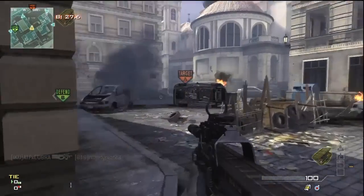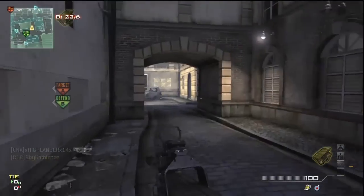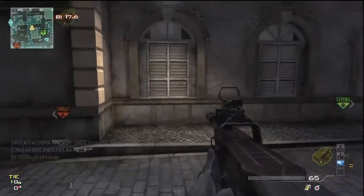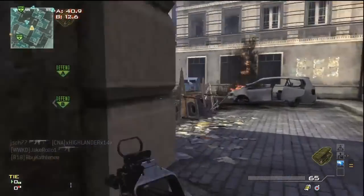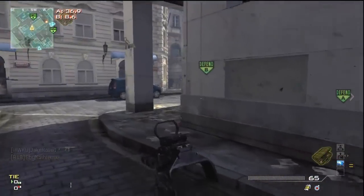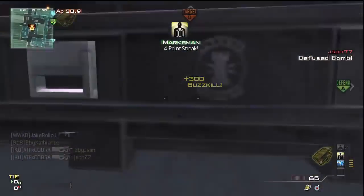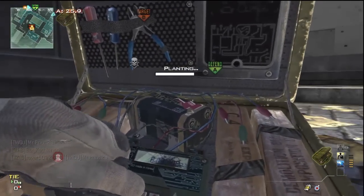Everybody knows that in demolition there's a lot of spawn trapping and you can do a lot of spawn trapping in order to win, and it's actually a good way to win. But it's not a fun game for either side, because spawn trapping might be fun for you but at the same time it doesn't feel like a challenge. We didn't have to spawn trap them to actually win.